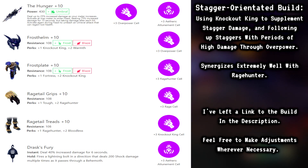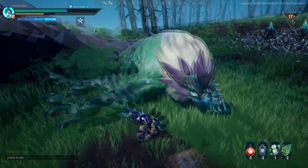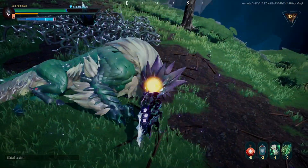Etheric Attunement was also included to reduce the tap cooldown of the Drask Lantern down to 20 seconds, giving you more periods of burst damage more often. Overall, this build performs very well and delivers potent damage when its criteria are met.